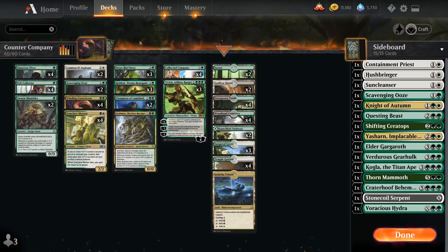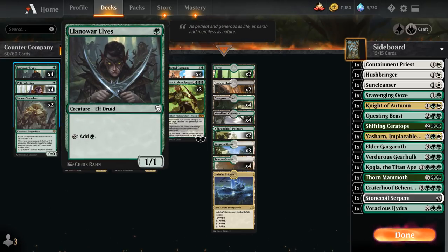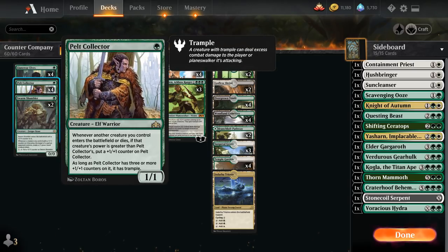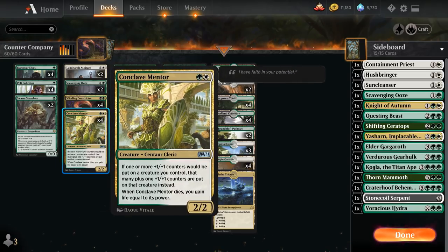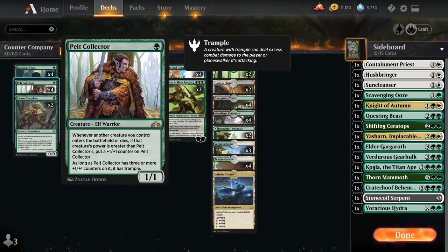At one mana we've got the full playset of Llanowar Elves to give us a bit of mana acceleration, helping us play Collected Company on turn three. We also have the full playset of Pelt Collector. We don't have a ton of giant creatures to help grow the Pelt Collector, but playing it on turn one and following it up with a turn two Winding Constrictor or Conclave Mentor will result in a 3/3 Pelt Collector on turn two that can already attack because it gets that additional +1/+1 counter.